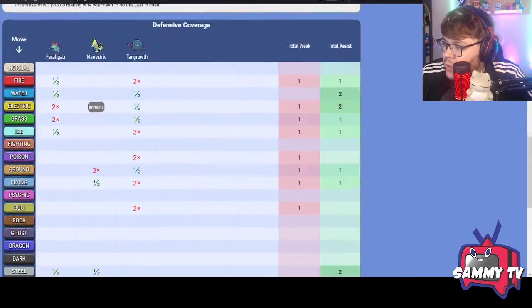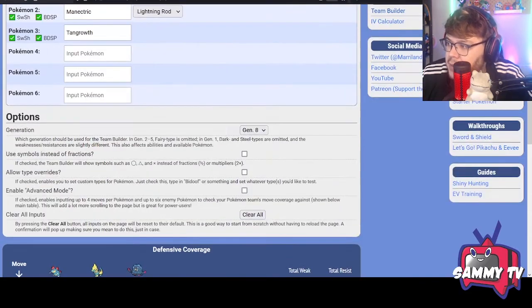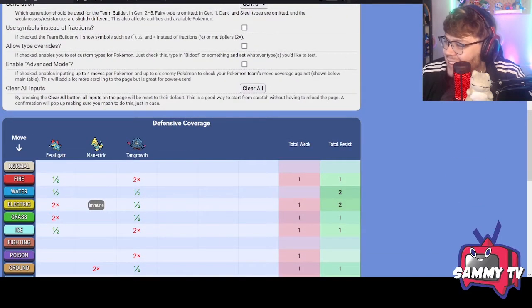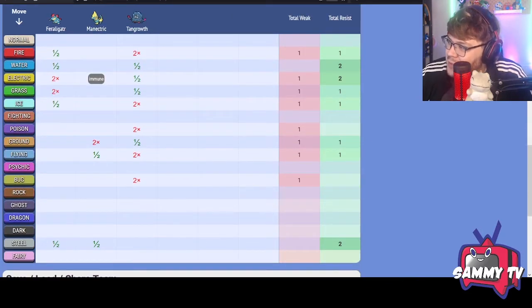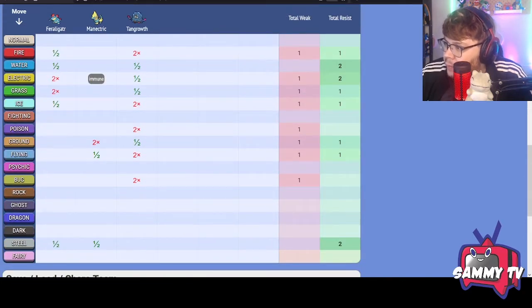Tangrowth is available in the game, and it's probably the best Rage Powder user currently in Brilliant Diamond Shining Pearl given the lack of Pokémon in that game. With Tangrowth added, you can see we now have a ton of resistances — to Water, Electric, Grass, and even Ground. That's really good.